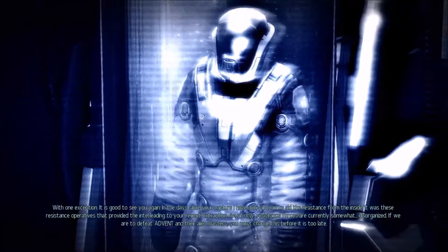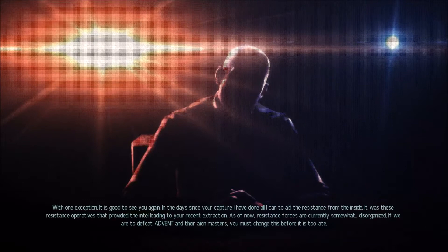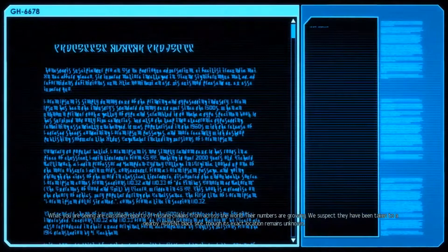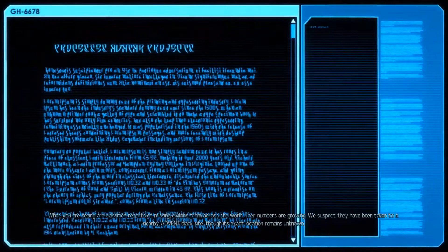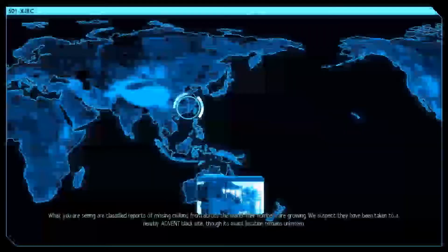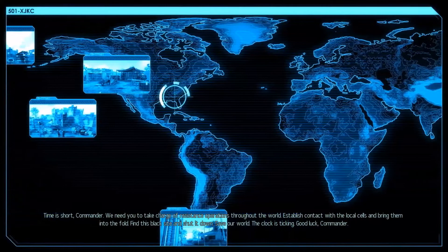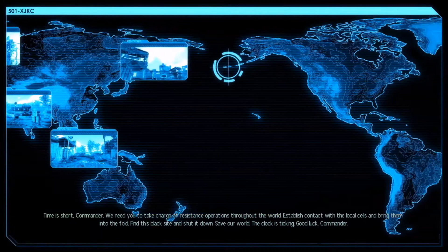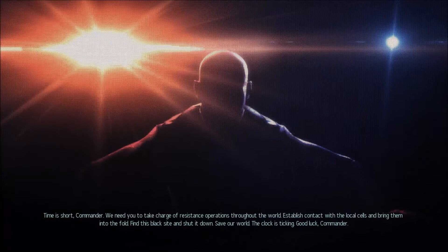It was these resistance operatives that provided the intel leading to your recent extraction. As of now, resistance forces are currently somewhat disorganized. If we are to defeat Advent and their alien masters, you must change this before it is too late. What you are seeing are classified reports of missing civilians from across the world — their numbers are growing. We suspect they have been taken to a nearby Advent Blacksite, though its exact location remains unknown. Time is short, Commander. We need you to take charge of resistance operations throughout the world. Establish contact with the local cells and bring them into the fold. Find this Blacksite and shut it down. Save our world. The clock is ticking. Good luck, Commander.